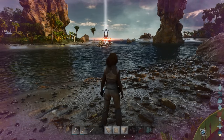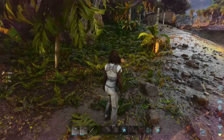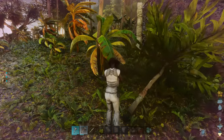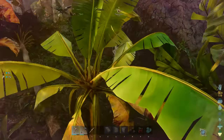Some recipes have been bundled together for Ark Survival Ascended, which is pretty cool. When it glows white it means you can craft it, and you can gather the bits you need while you're crafting. The bottleneck for us right now is fiber, which means we've got to do a lot of berry gathering.